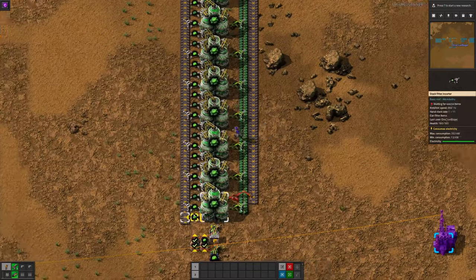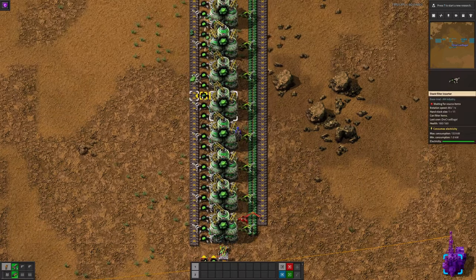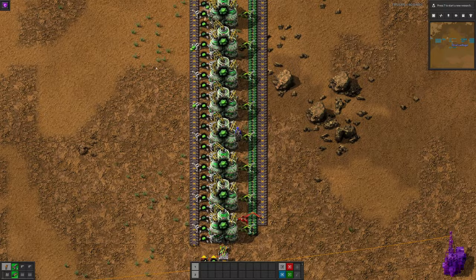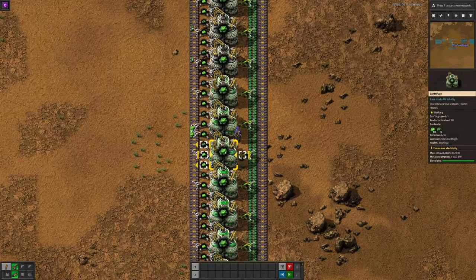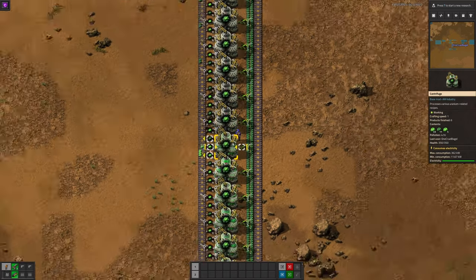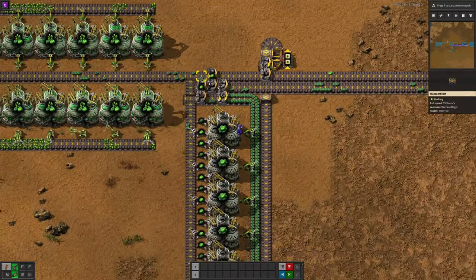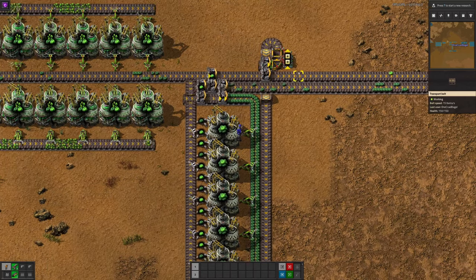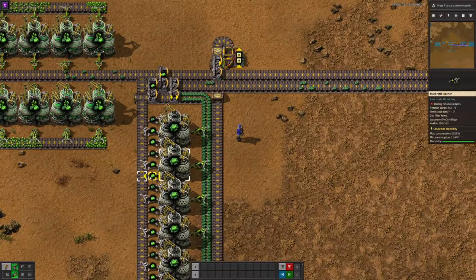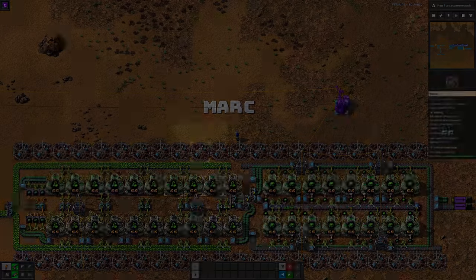He's got a supply of dull uranium coming down here. Then the same thing — passing the bright uranium out and back in again in little loops. Each one of these machines will pass it round and immediately straight back into the same centrifuge. Some will sneak past and get passed up to the next centrifuge in line, priming itself up in the same way as the others. Eventually all these machines will be primed and then we'll start to have a slow dribble of Uranium-235 coming out.